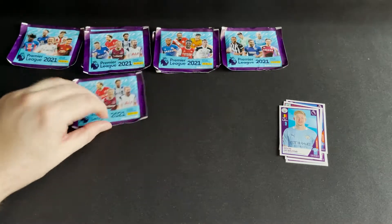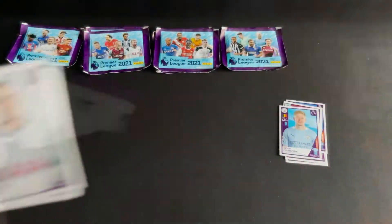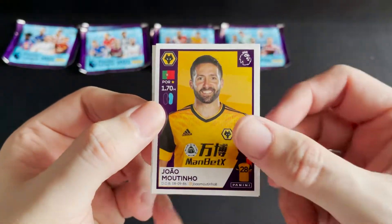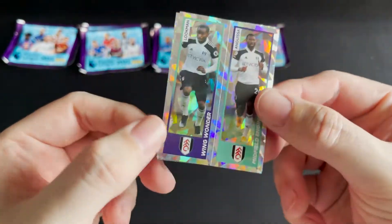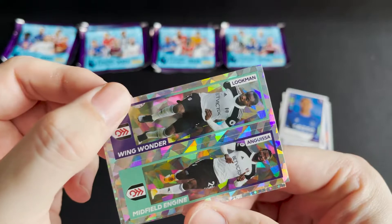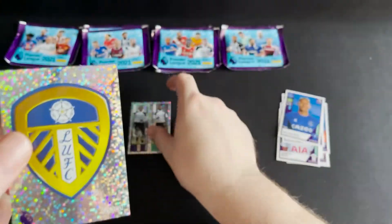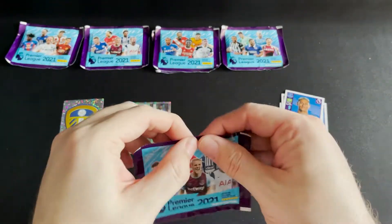I'm going to move on to the next style and see if we can improve our luck. We start with Gareth Bale for Tottenham, Moutinho for Wolves, Richarlison for Everton. We then have the double for Fulham — a wing wonder Luckman and a midfield engine Angusa — and the Leeds crest.